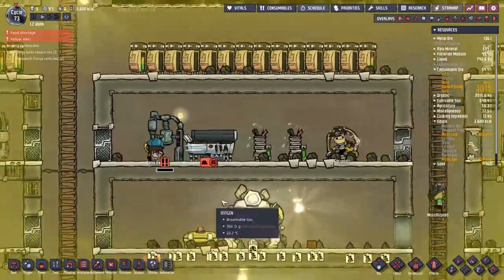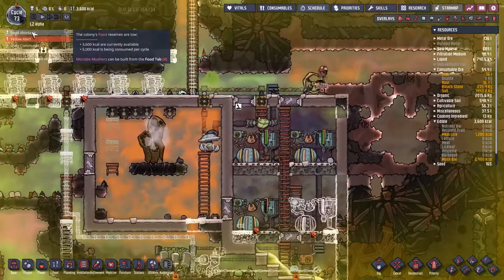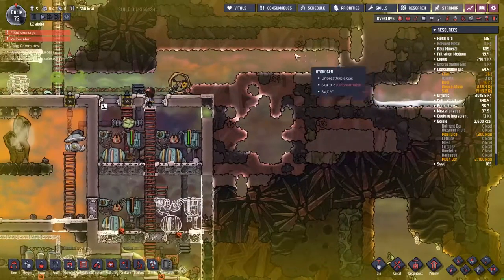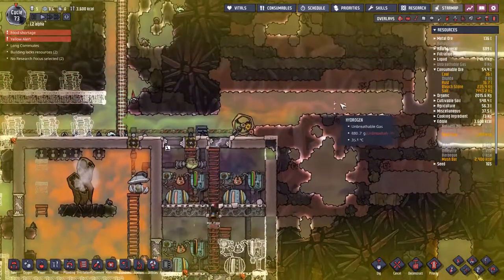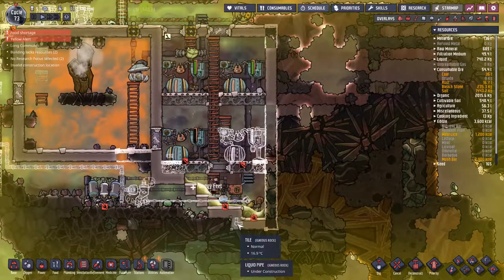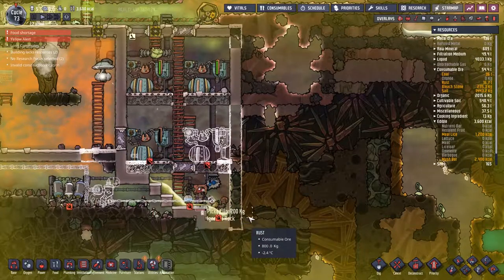We're still at top priority on the microbe musher because we've only made 3,600 of the 5,000 calories that we are trying to make. I've noticed that Mad Frank made a dash up here for some oxygen — I have no idea how he got oxygen from up there. But I'm hoping that he comes down here and does this little pipe because it's the one thing that's stopping a lot of things getting rolling.